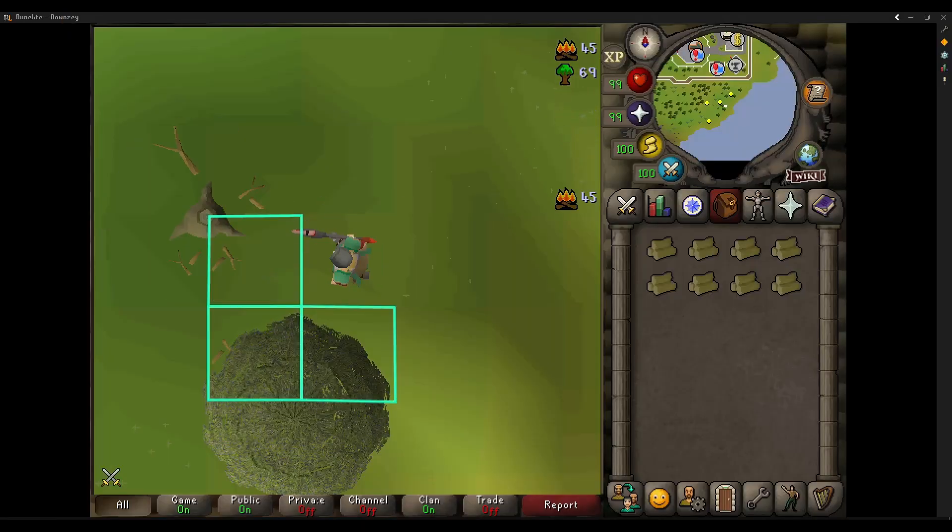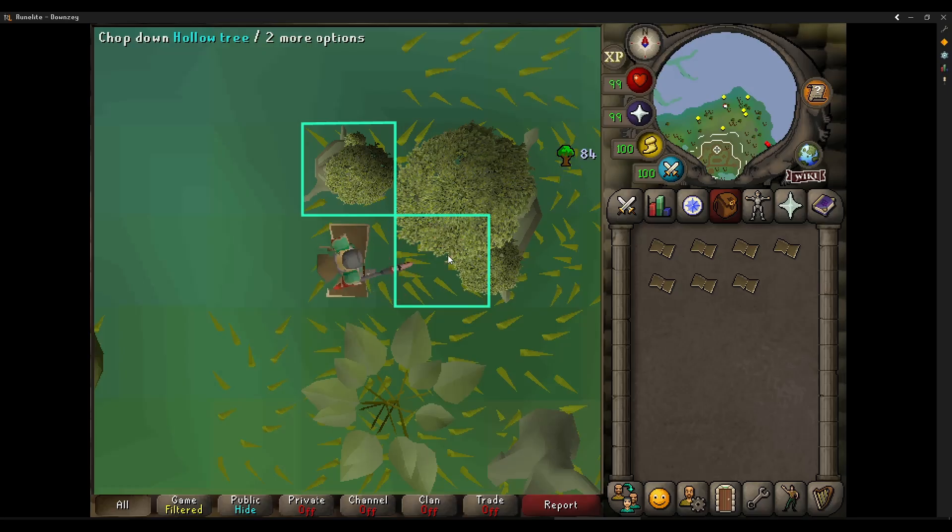Ideally find a spot that doesn't have too many people, since having multiple people cut your trees down means more chance you'll click a tree already cut down. An alternative to maple trees is hollow trees — they give slightly more experience per hour and you won't run into any other players as no one chops these.